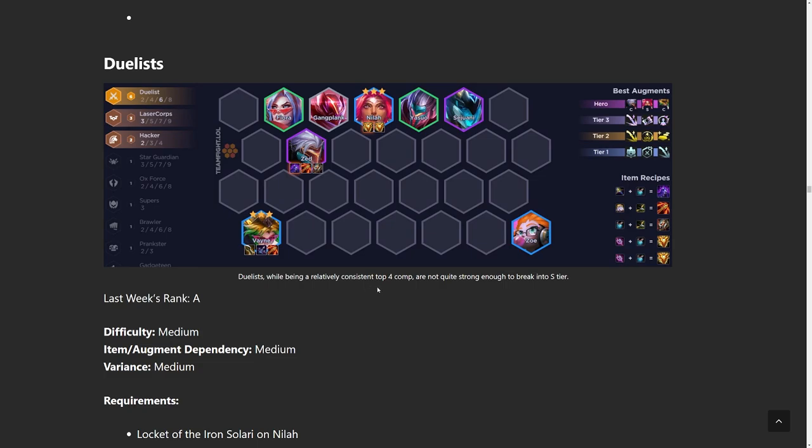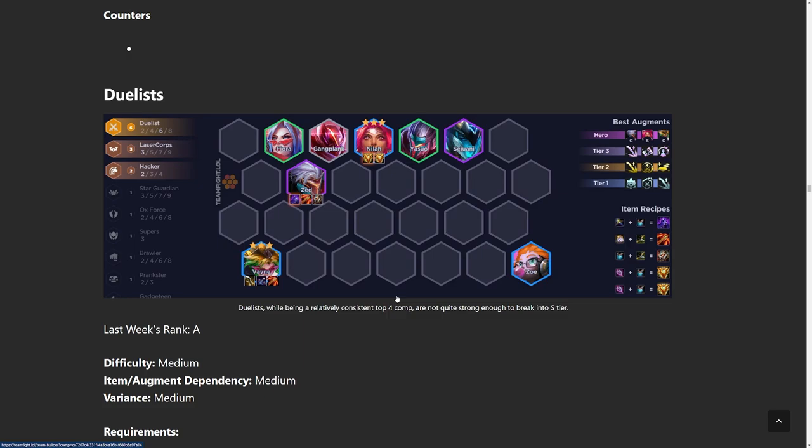Duelist is another build, still decent for top fours. A lot of people ask if Duelists are still playable like before — it is still playable, but just not as forcible because they nerfed it. Only play this comp if you get good Locket starts or a four Duelist start early on with good items. Ironically, Vayne is going to be the primary carry most of the time. If you're looking to win in the mid game, Zed is better than Vayne. But if you're looking to win in the late game, Vayne is a little bit better because Zed falls off. For Vayne, you can build pretty much any attack damage items and you'll be fine — just slam it early to get value as soon as possible. The only required items in this build are the Lockets, and if you're running Zed carry, an Edge of Night on him.